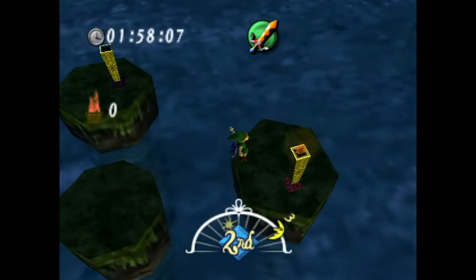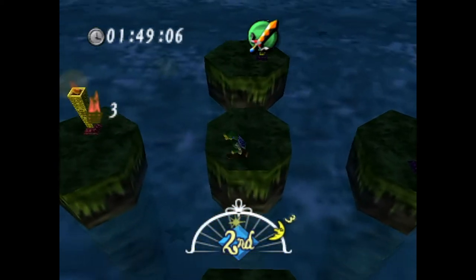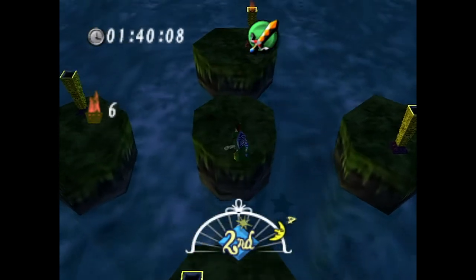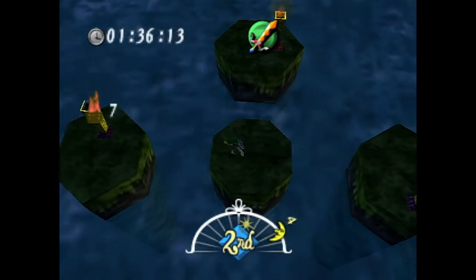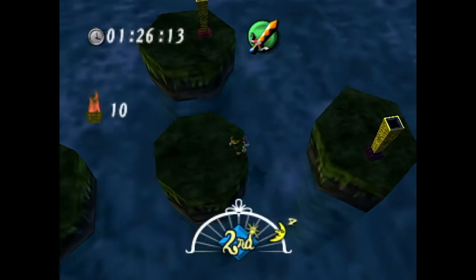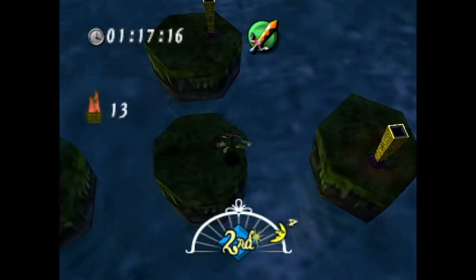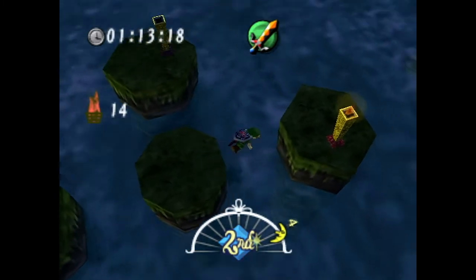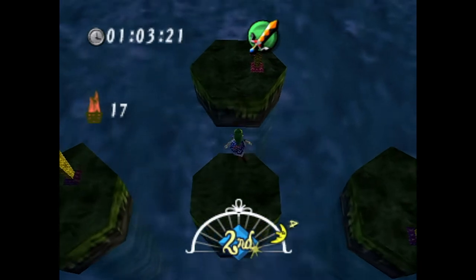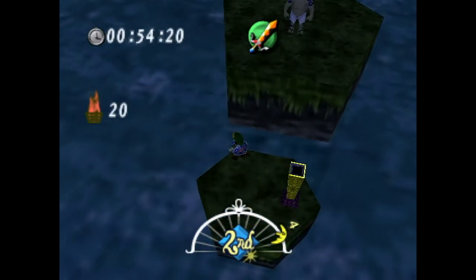We have two minutes to get at least 20 torches. You can jump around and use Z-targeting to your advantage, flipping the camera around to see where the torch is located. There's another way to play — a glitch in the N64 version. If you mash the sword bump on a ledge, Link progressively gets on and off the ledge, constantly resetting the pattern. When you get it right, you can get five, or even nine torches in a row. That's 20 torches — that's how you play the game.